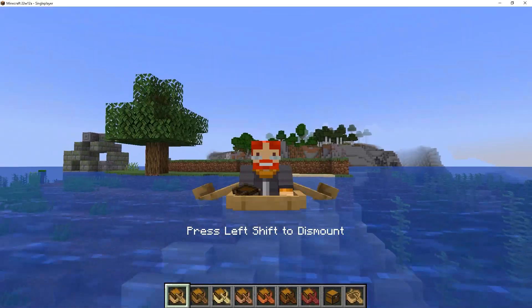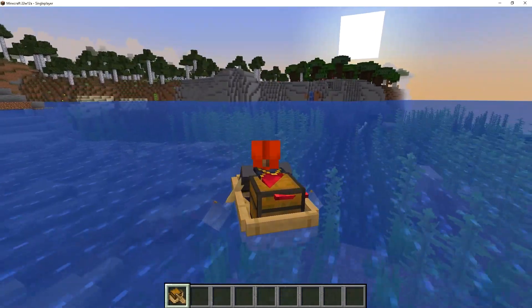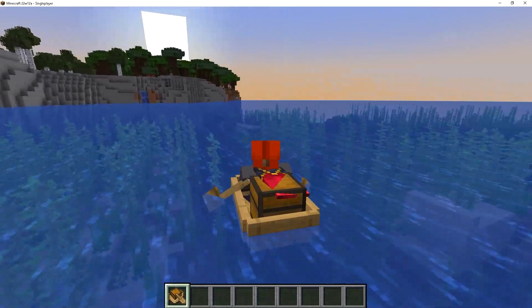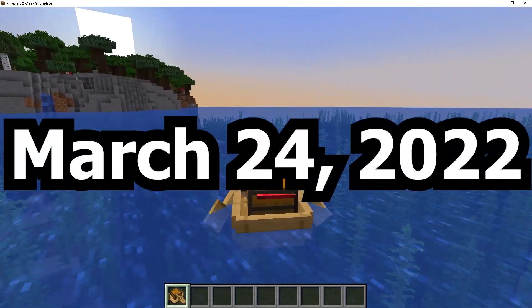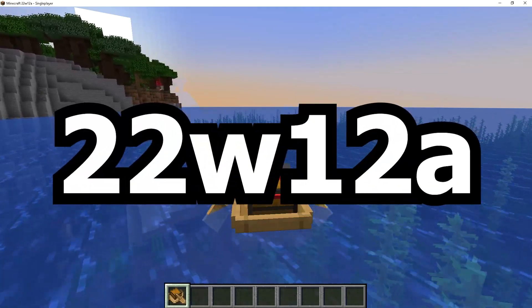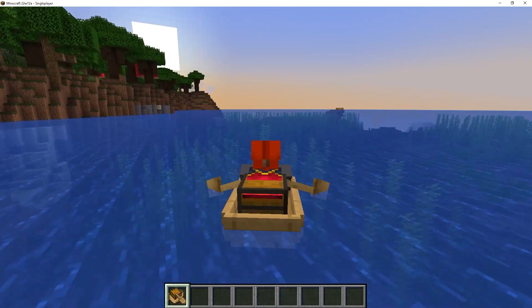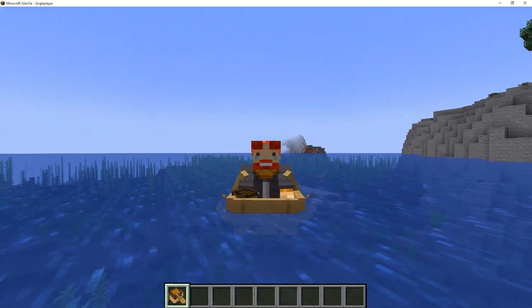The wonderfulness has finally come to Java Edition. On March 23rd of 2022 the chest boat came to Bedrock Edition, but then on March 24th of 2022 we got a brand new snapshot — the 22w12a snapshot — and guess what came with it? The wonderful chest boat.